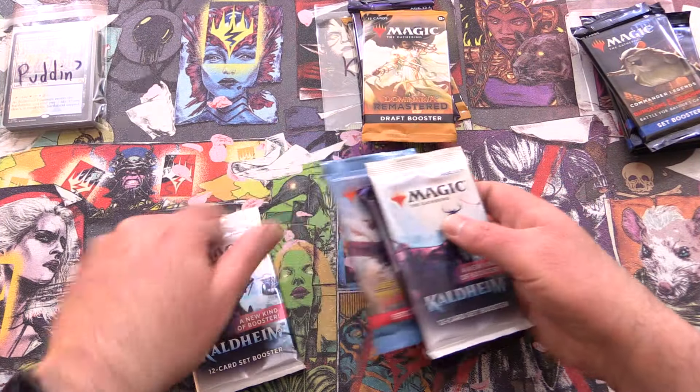So scooping it up here for the highlight — I think it was right near the beginning — Court of Grace, I think, is the best pull of the bunch. And of course, Puddin getting a Shockland as well this month. Not too shabby. That's out of Ravnica Remastered.